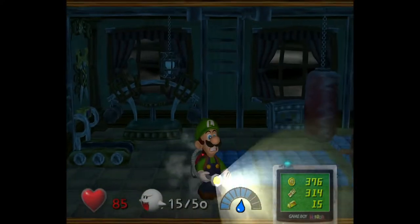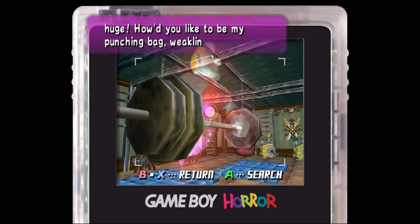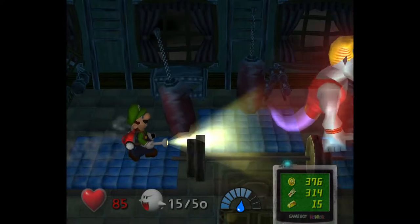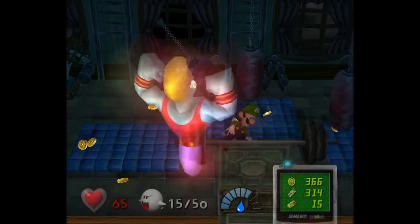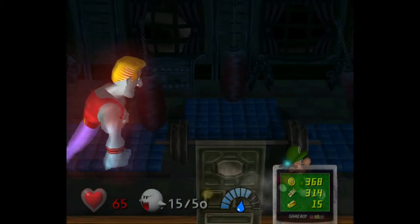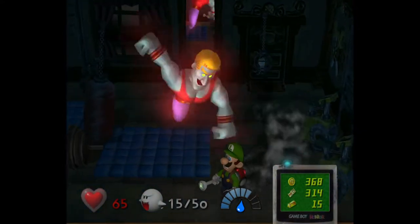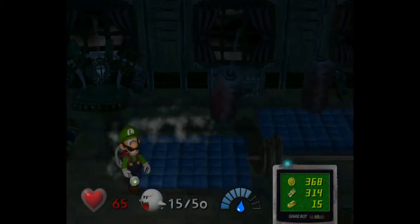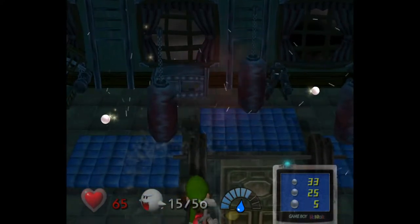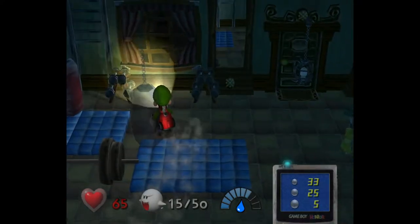There's also a boss fight right here — this is Biff Atlas. He's very buff and he's going to try to make us his punching bag. He'll walk over, and we have to punch him again. He starts charging at us, so I have to dodge him. Once we hit him a third time his heart will appear. This is a bit tough because there's a bunch of stuff all over the place. I let go of R too soon — that was my bad, I thought he wasn't going to get vacuumed properly.